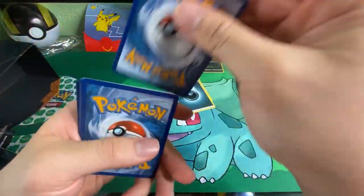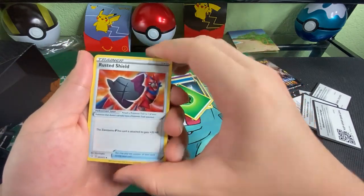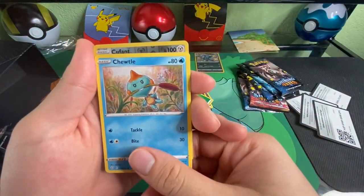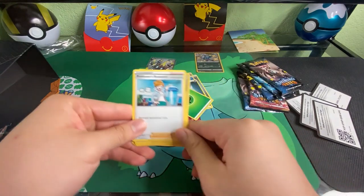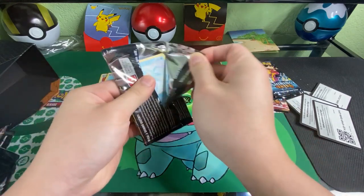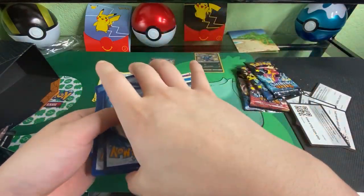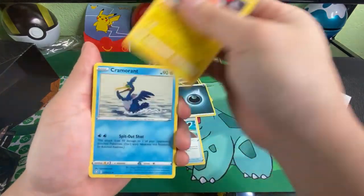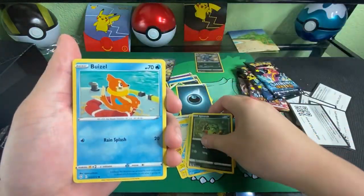Come on, Charizard! Code card. One, two, three — thunder, psychic. Rusted Shield, Eldegoss, Tropius, Nickit, Morpeko, Eevee, Glossy Fern, Choodle, Kubfu. I want those trainers — yeah, but not these trainers. Just a regular. All right, let's get it. We got a Horsea in the front. Code card. One, two, three — second thunder, dark. Thunder is not king.